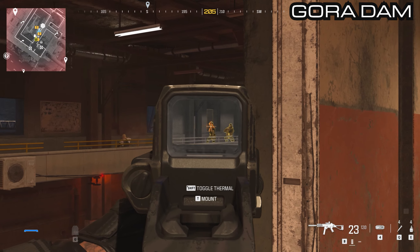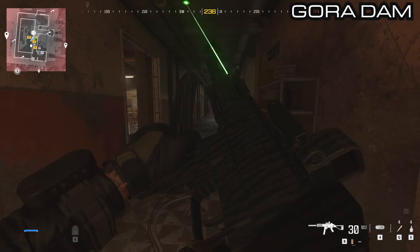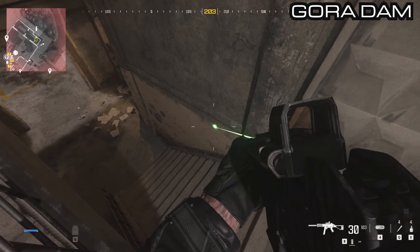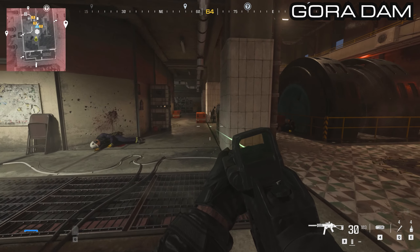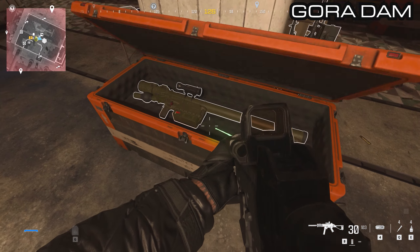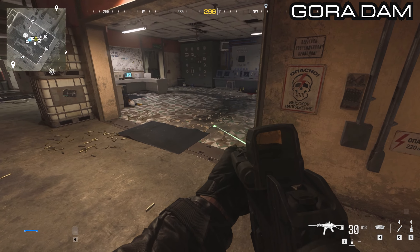Make your way down the stairs to the ground floor of this generator room — the staircase is in the far corner. Go down the stairs and right in front of you should be a few weapon cases. There are three of them in this small area: one with the Expedite 12, two with the Peeler, and three with the Signal 50.